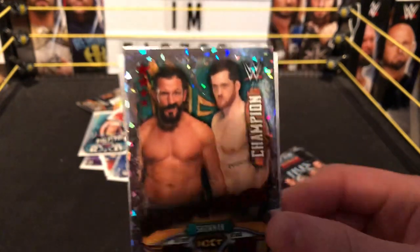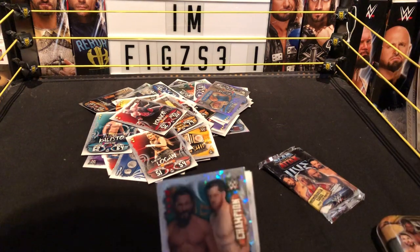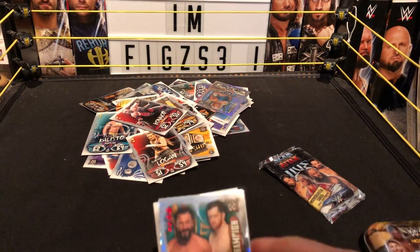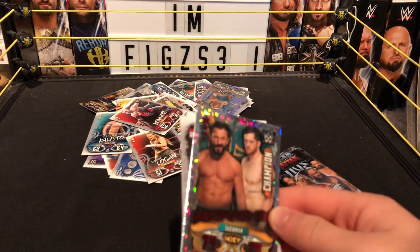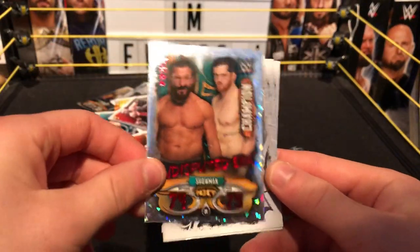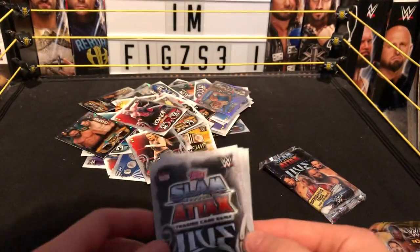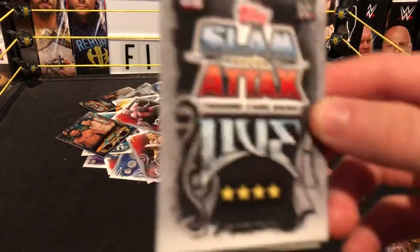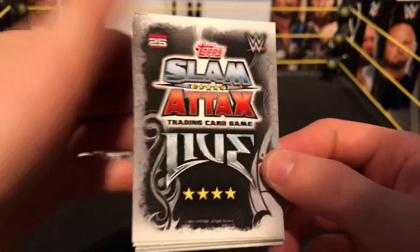Champion card! Oh my god — this has probably been like the best box of Slam Attax. Not like I've done this on camera before on YouTube, but just in my collection, this is definitely the best cards I've got. We just need Adam Cole now, baby — hopefully in this pack or the next pack, and hopefully a Tyler Bate. Then we'll just be done — with the Bruiserweight!